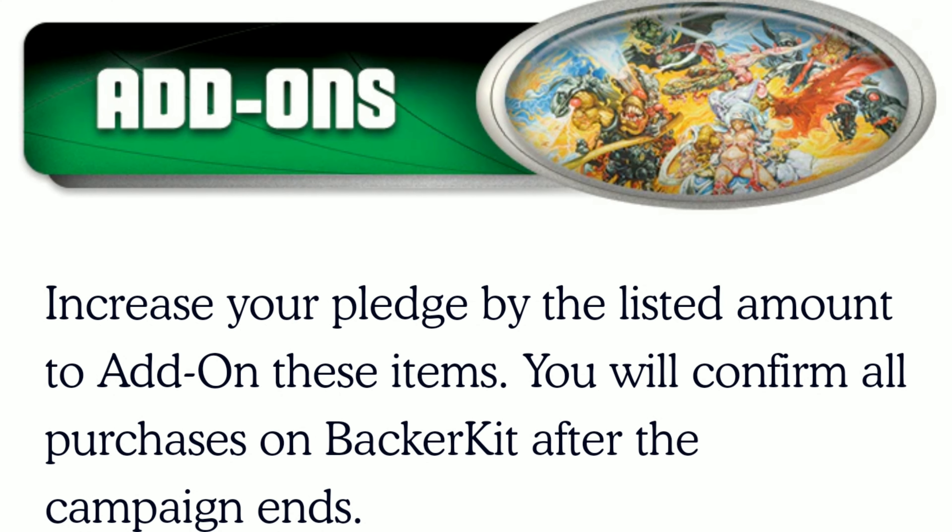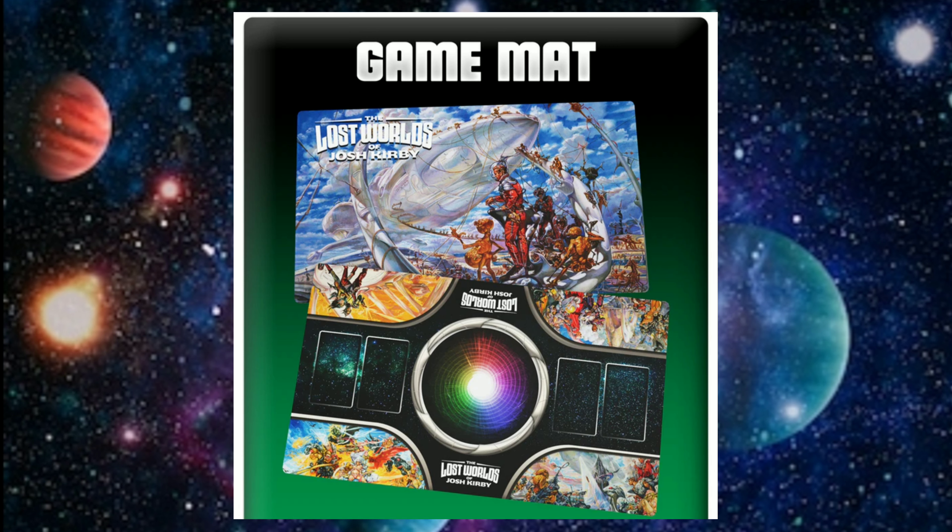Like many Kickstarters, this has some add-ons you might be interested in. Remember, add-ons don't come with the Kickstarter — they're not stretch goals you get as a free bonus; they're literally add-ons. One of them, which has become very popular with a lot of Kickstarters I've seen, is a game mat upgrade — a two-foot by three-foot double-sided neoprene game mat. It's going to look really nice on the table, help you set up the cards where they go, and be something nice to look at while playing the game.